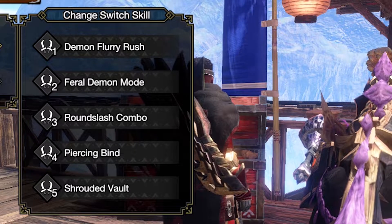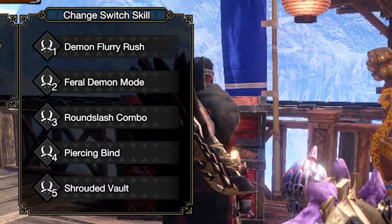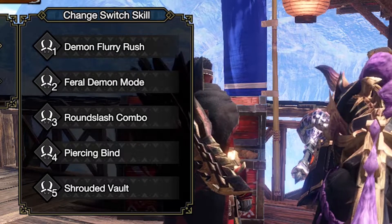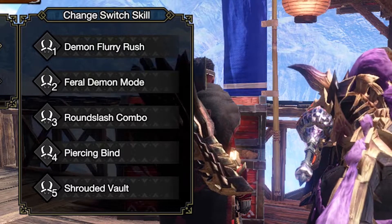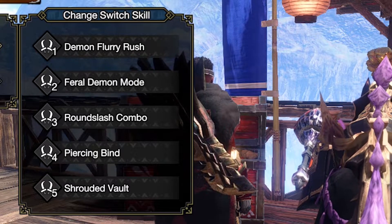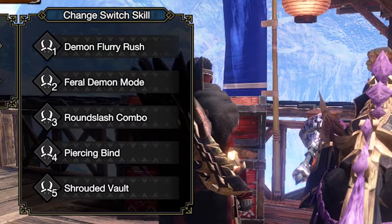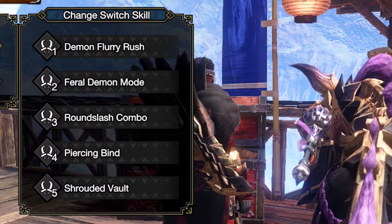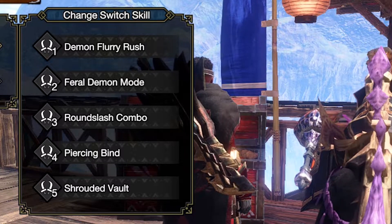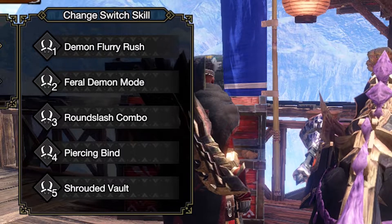Round Slash Combo is more of an extender — after you do a certain combo string you can press left to right to activate Round Slash Combo, extend it, and then go into your next combo without just sitting there waiting for a combo to end.